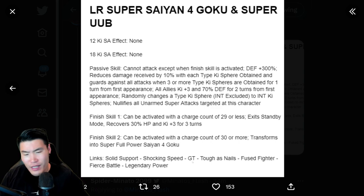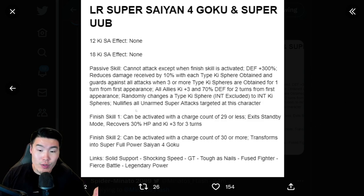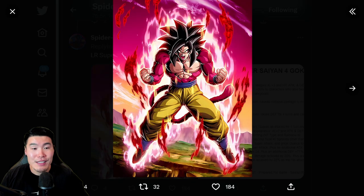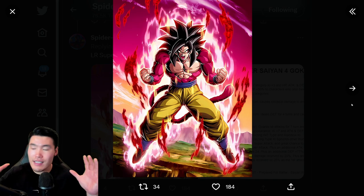The standby links are Solid Support, Tracking Speed, GT, Toughest Nails, Fuze Fighter, Gears Battle, and Legendary Power. Obviously we are more interested in the second finish skill because we want to transform into Super Full Power Saiyan 4 Goku. So with that said, let's check out this Super Full Power Saiyan 4 Goku.